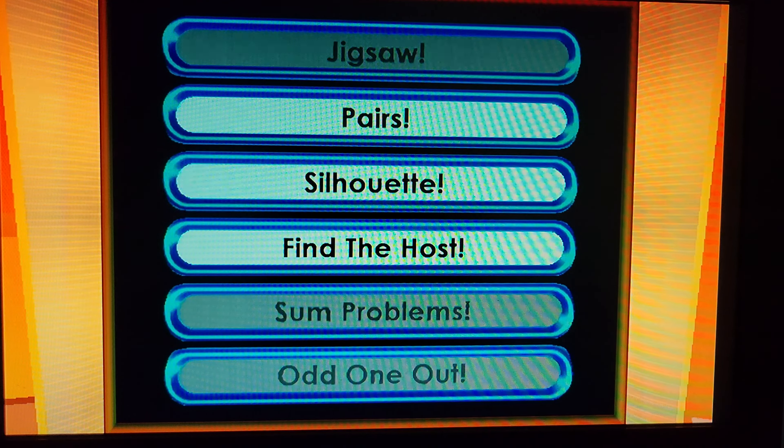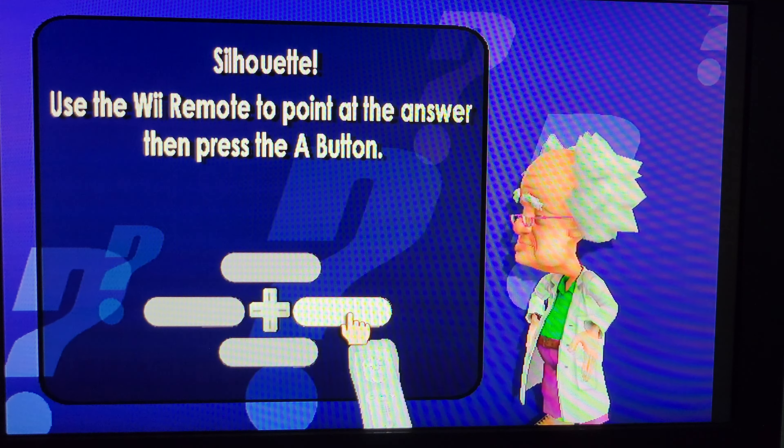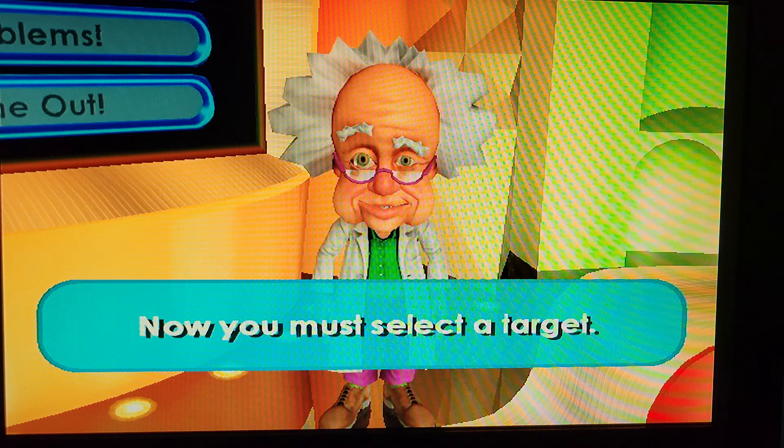Silhouette. Find the silhouette that matches the picture. Use the Wii Remote to point at the answer, then press the A button. Now you must select a target.